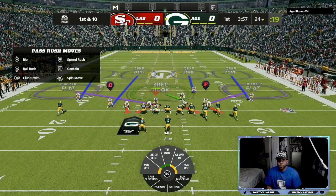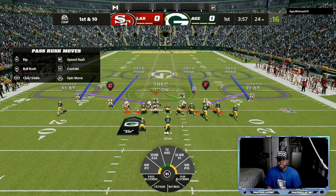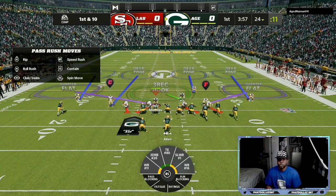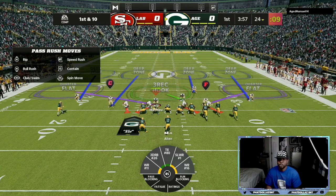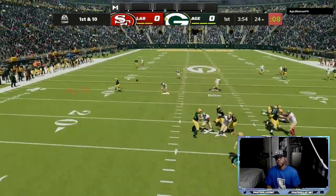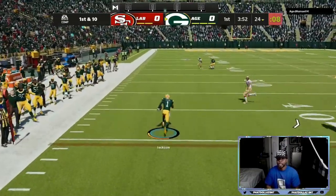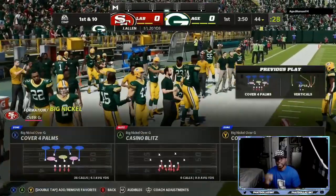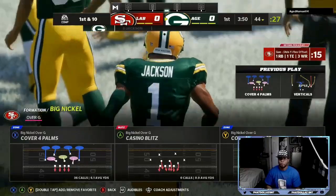We're coming out on first and 10 playing defense. He's coming out in gun bunch, so we're going to try to match his concepts — not going to have any kind of zone drop zone. He's making a lot of adjustments. The running back is blocking. We left that wide open on the sidelines — that was my zone. I should have ran over there and taken that entire side of the field. I gave up a big gain.